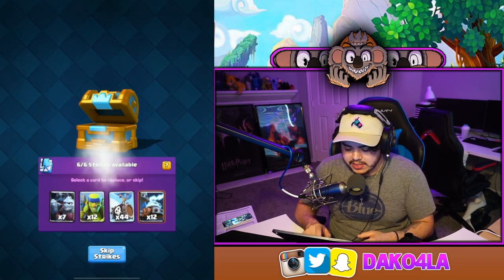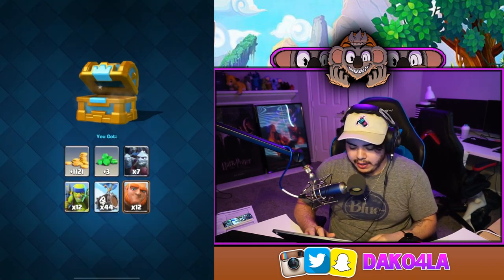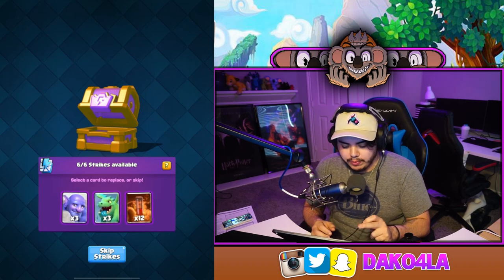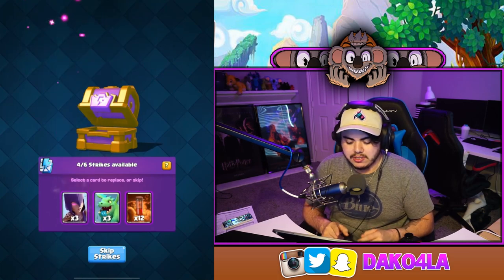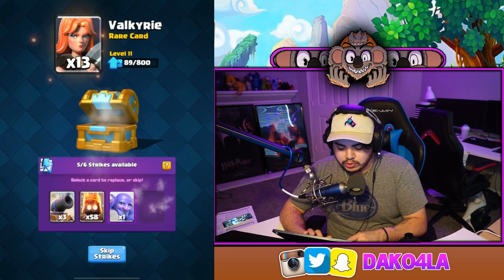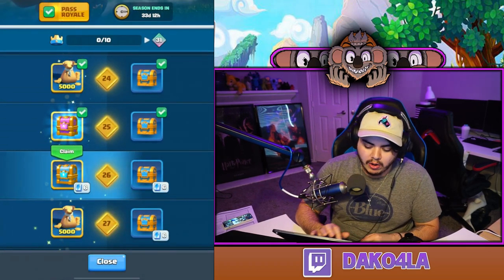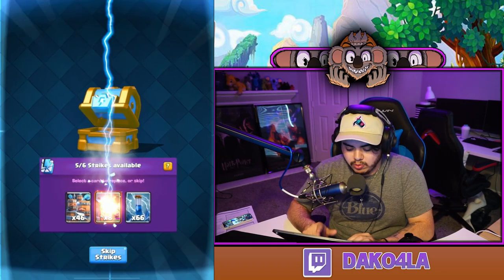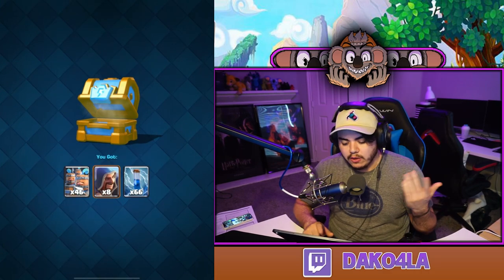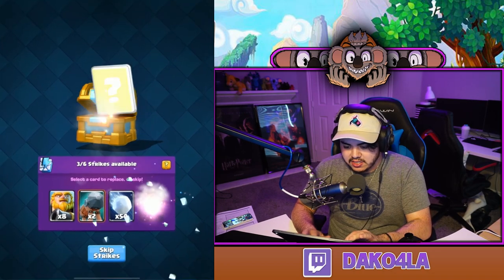Skipping through — I don't want Zappies or Flying Machine or Bomb Tower. Giant — thank you! Level 25 gives an epic strike chest. I don't want the Bowler, I like the Baby Dragon, don't want Rage, I'll keep the witches. Level 26 — I'll replace the spawner, don't want Rocket or Flying Machine, I'll keep the wizards. So many chests, so much value from this Pass Royale.